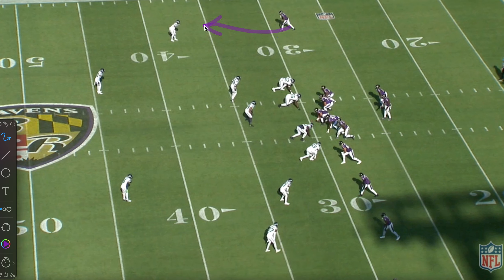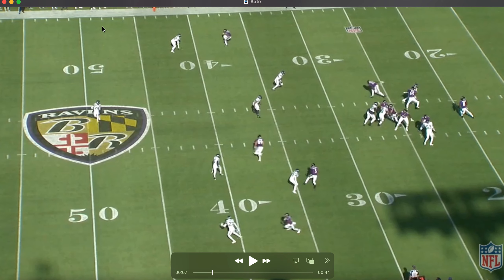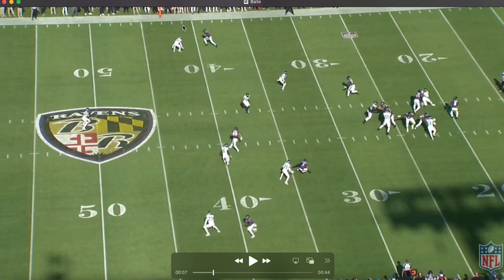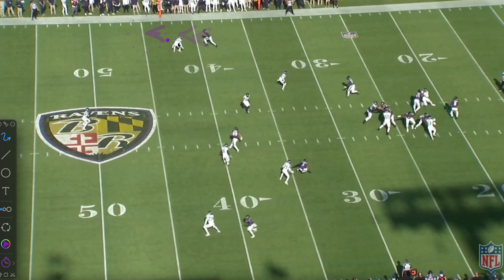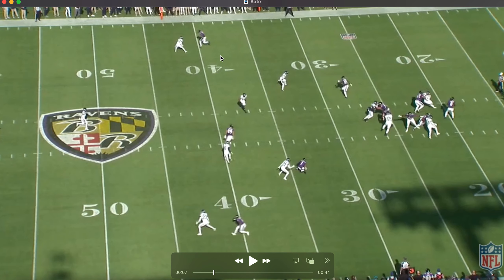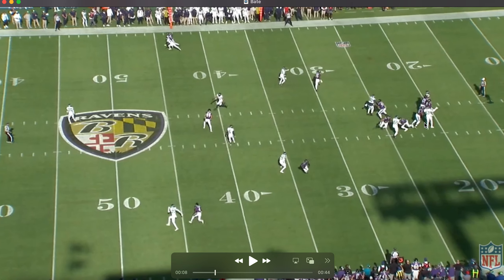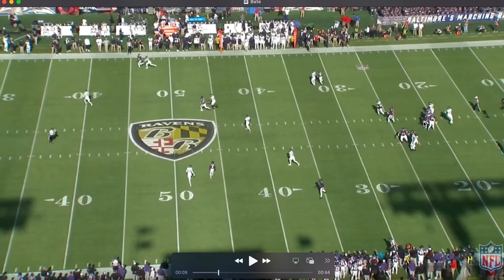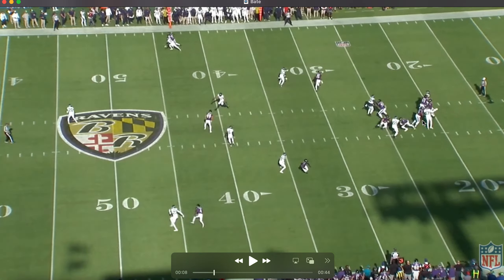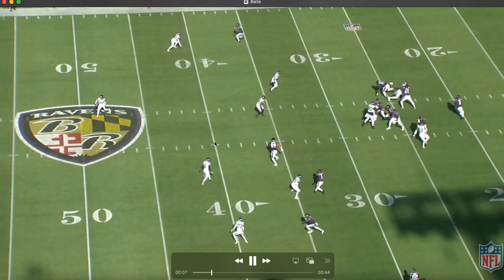The key I want to look at is Bateman's route. You're going to see him come up and do basically like a stop, get the DB to commit to him, and then his acceleration past him. As Bateman steps up right here is when he starts to break down, and you can see the corner break on it. If you're throwing this, you'd ideally want to get the ball coming out as he's working past him — and that's exactly what Lamar does. As he breaks, corner stops, you can see Lamar's already got the ball cocked going out.